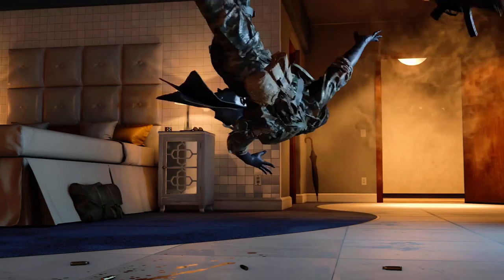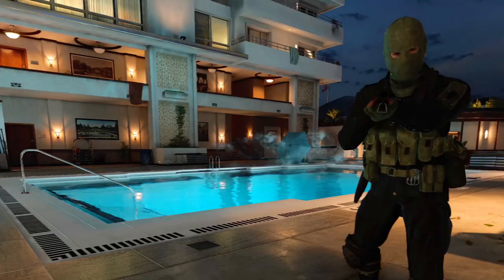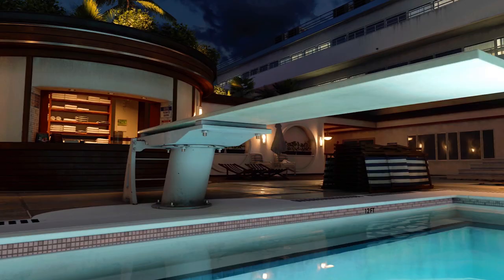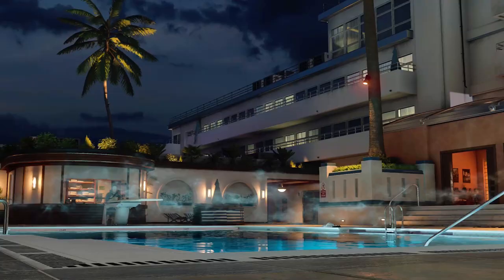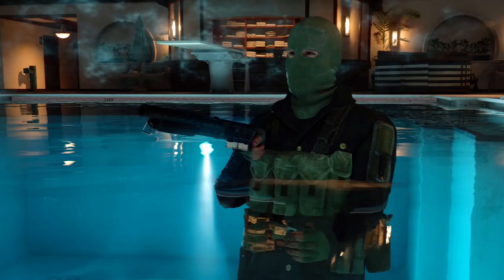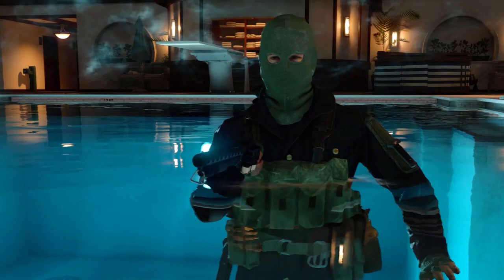Behind all that is a swimming pool, so you can file that one next to the marina and ocean under pointless parts of the map that they only included to show off the swimming mechanics. But this one's got a real working diving board, so you can practice your 360 no-scopes while performing a successful reverse 2.5 somersault, only to be disappointed by that one French judge who gives you a 6 out of 10. Which actually is a perfect metaphor for my life. Oh look, over in the alley there's a subtle reference to me.